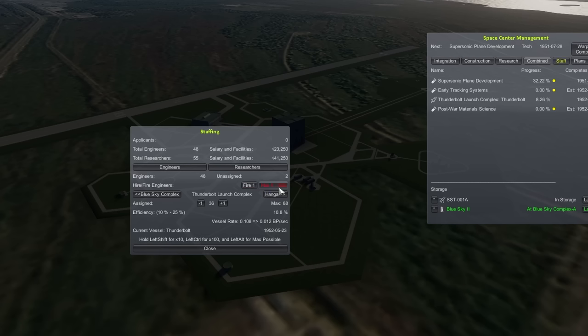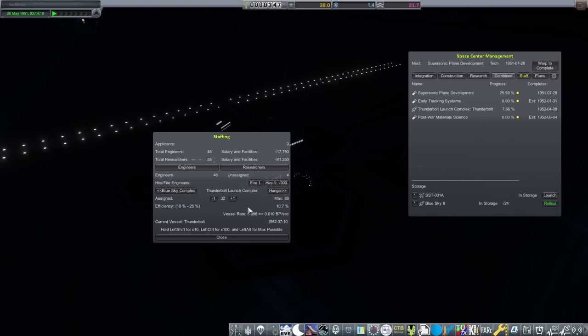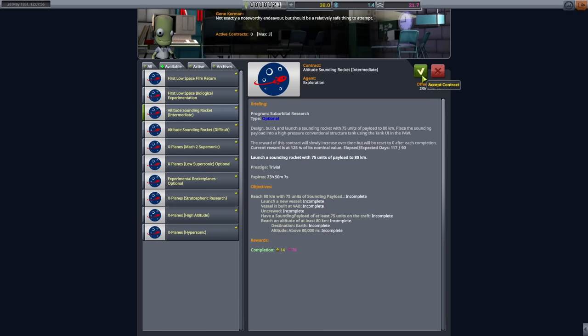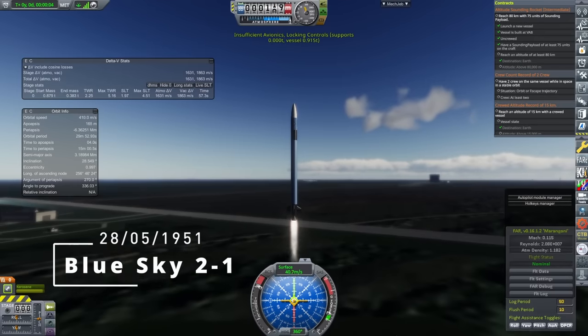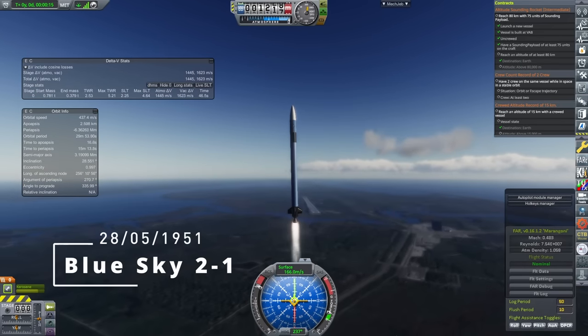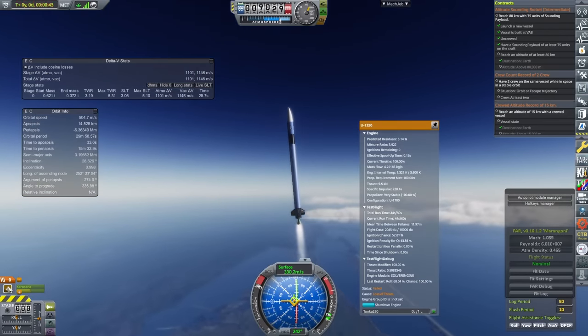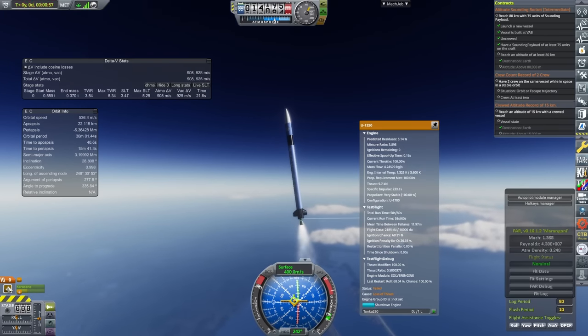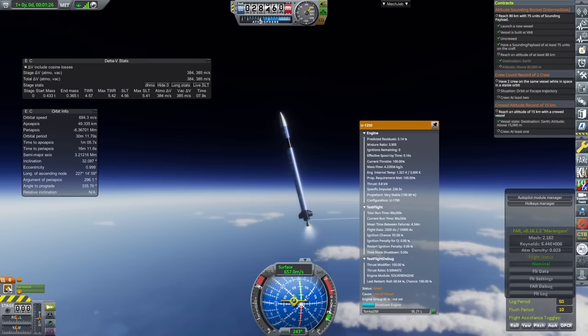Next up, Blue Sky 2 — not even a month later, the efficiency multiplier is really starting to work now. Wanting the launch to get me more than just science, a quick hop into mission control to pick up an altitude contract. So on the 28th of May, Blue Sky 2 was launched, featuring an upgraded engine — not even upgraded tanks yet, because I haven't quite researched them. However, it does mean that I can get away without that Tiny Tim booster, which is gone.